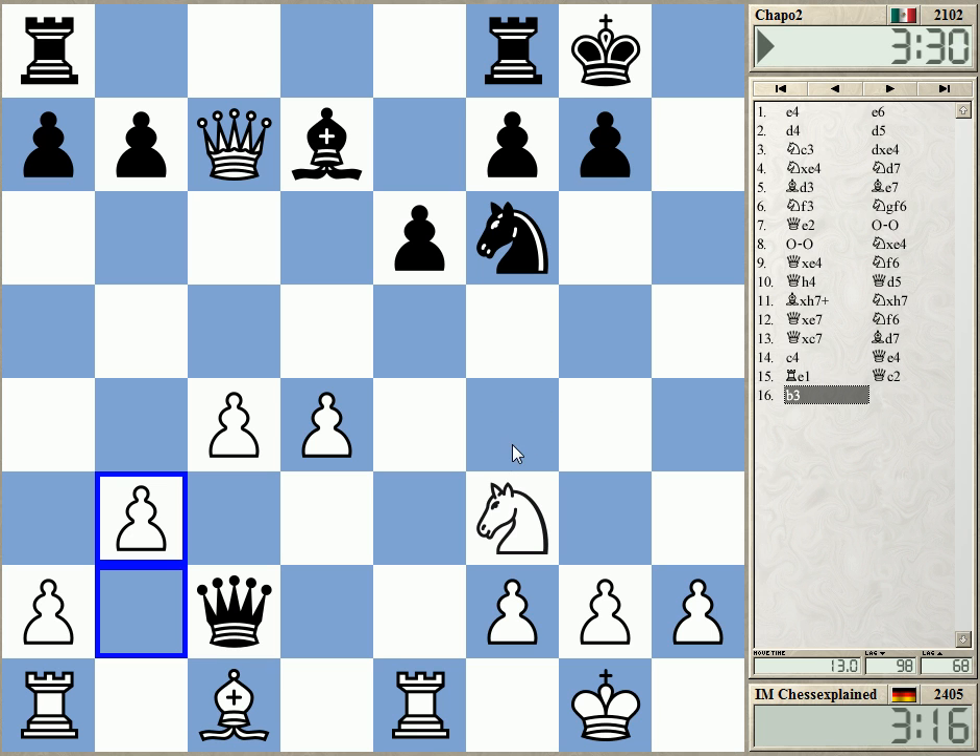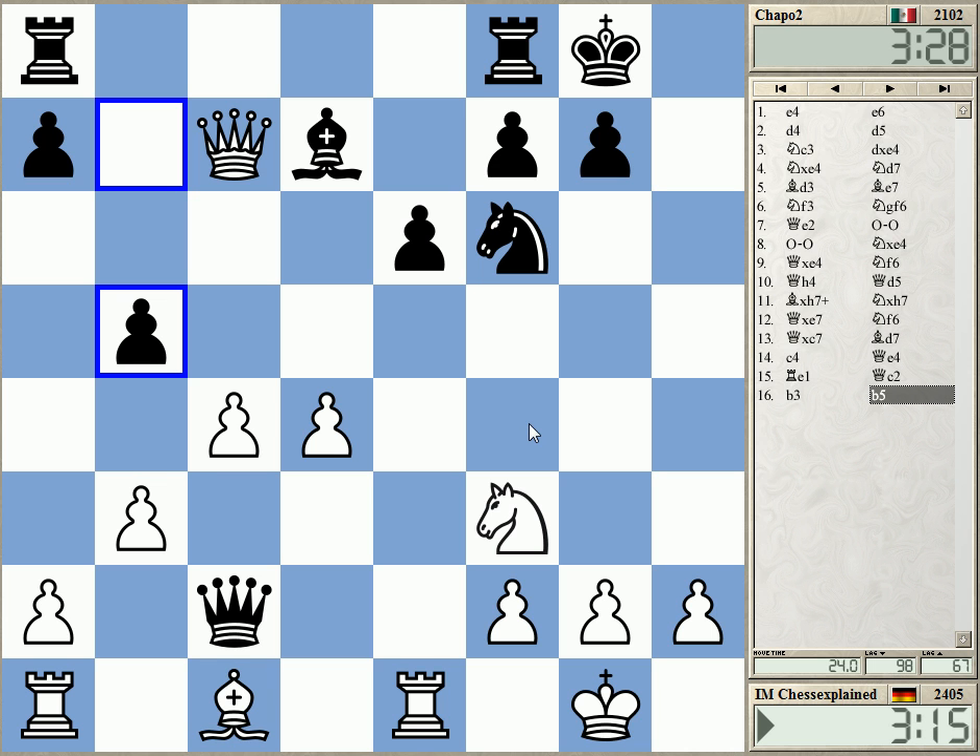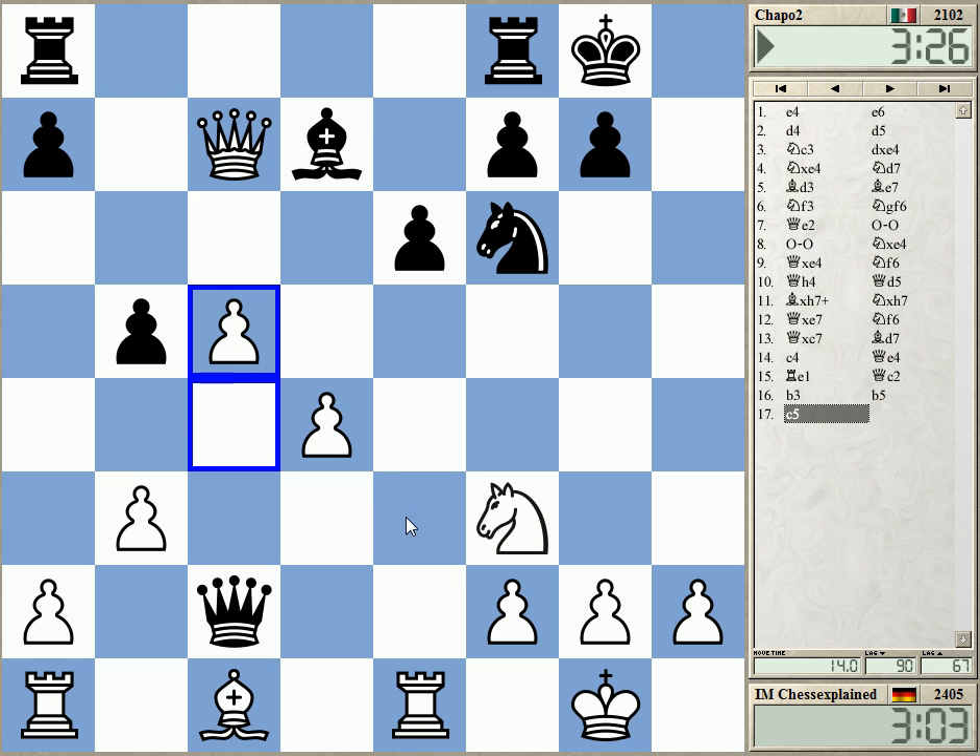Black has not really enough compensation, but can attack a bit on the light squares — knight d5 or something. The bishop is hanging at the moment, but in general it's not sufficient.